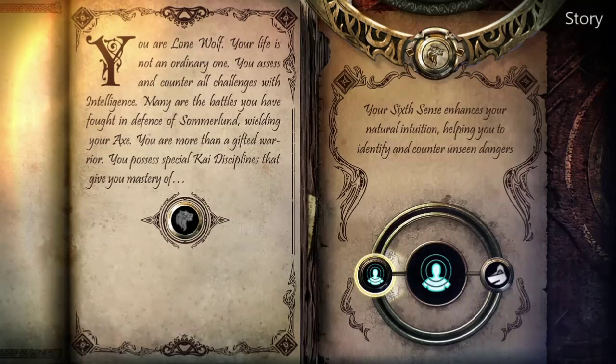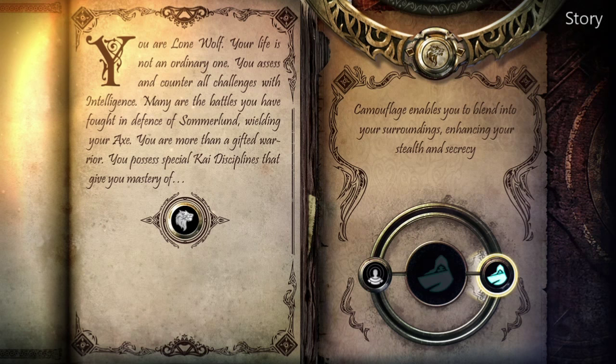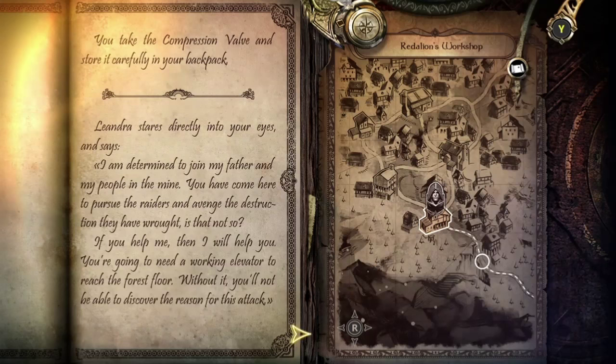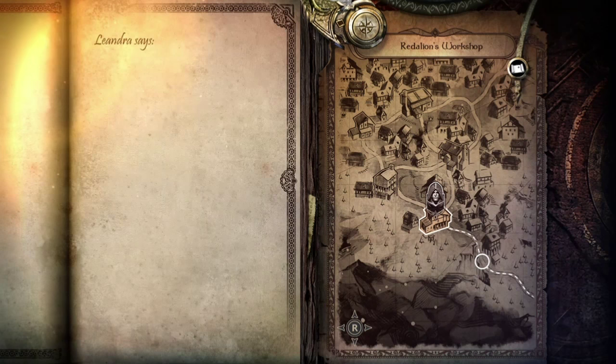Lone Wolf is based on your decisions. At the beginning of the game, you'll be able to pick up a lot of traits and weapons you'll use. These traits will help you decide what decisions you want to make throughout the whole storyline, and some of the options are very unique. Besides the relatively generic storyline, there are things to spice up gameplay with all the different choices you can make throughout your time playing.